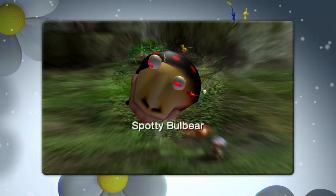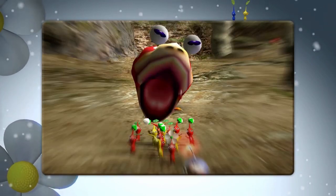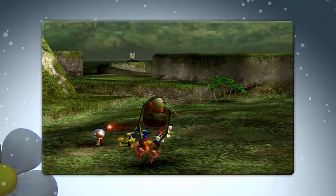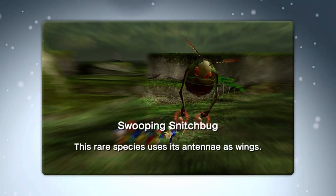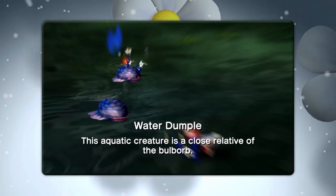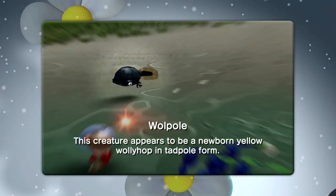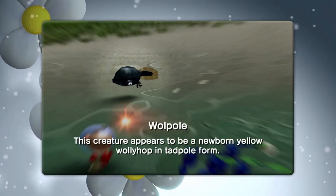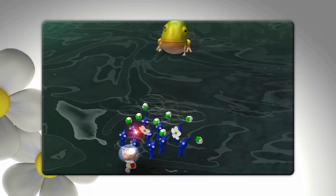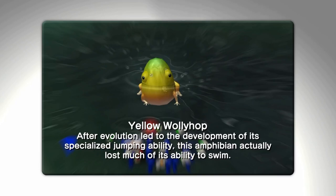And there's the Spotty Bulbear - the big daddy Bulborb. This rare subspecies of Bulborb has certain indefatigability. And then there's the normal Bulborb - oh my god, that face. This nocturnal hunter feeds mostly on small animals returning to their nest at night - that is a creepy face. We have the Swooping Snitchbug - this rare species uses its antennae as wings. And we have the Water Dumple - this aquatic creature is a close relative of the Bulborb. And we have the Wogpoles - this creature appears to be a newborn Wollywog tadpole. And then there's the normal Wollywog and the Yellow Wollywog - after evolution led to the development of its specialized jumping ability, this amphibian actually lost much of its ability to swim.